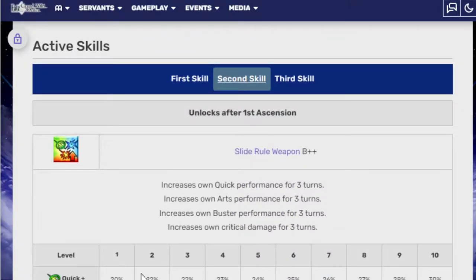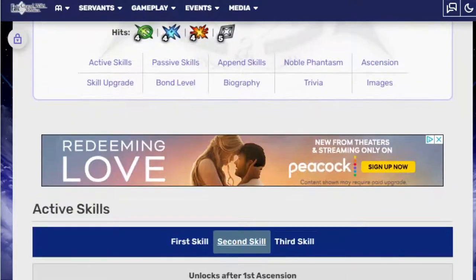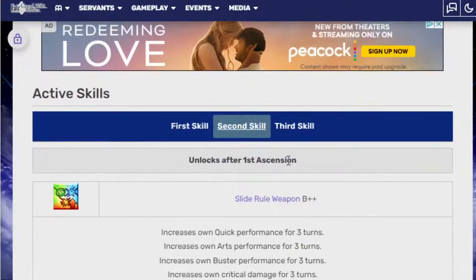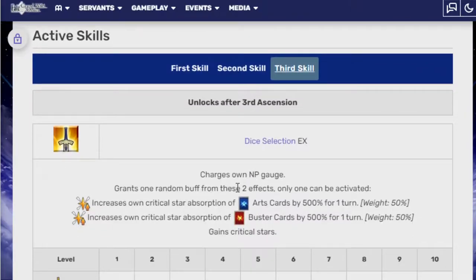I think they could have better balanced it another way, especially because he is a Ruler, he's a five-star, and he's story-locked — a limited servant, so whatever, go crazy with him. Rulers already sometimes have a problem with damage because they usually aren't on the side of advantage, so whatever bonus you can give him, give it. Third skill, Dice Selection EX, charges NP gauge, grants one random buff for two effects — only one can be activated. Increases crit star absorption of arts cards by 100% for one turn, weight 50%. Wow, this ability has a 50% chance to be completely useless. Increases crit star absorption of buster cards by 500% for one turn, gain 20 crit stars, and 50% NP.